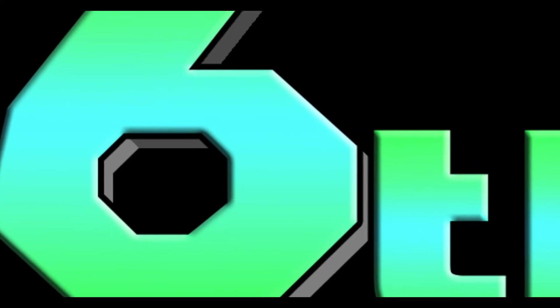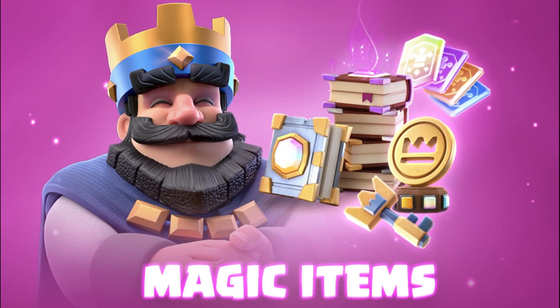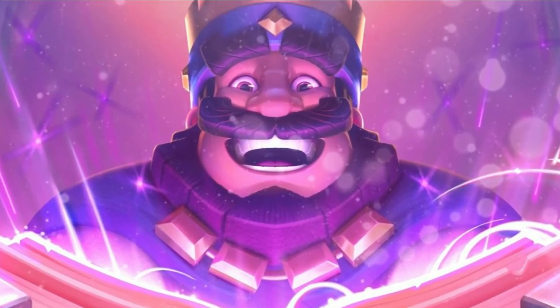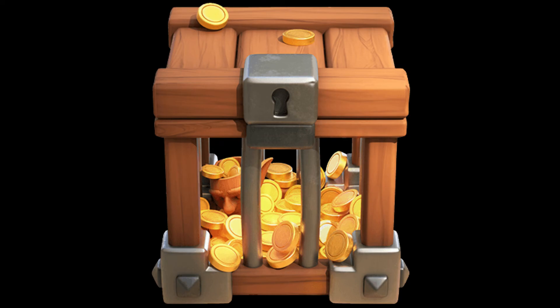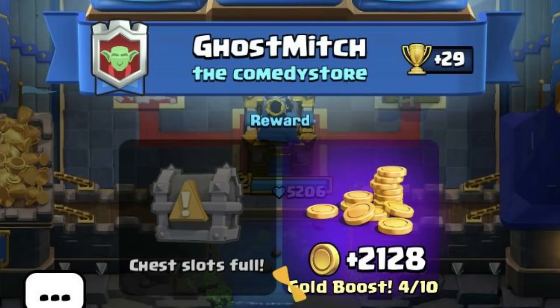The sixth and last thing you need to know is that the gold crates were only added because of the magic items. Basically with magic items being added in Clash Royale, you had the cards but not the gold to do the upgrade. So besides gold crates, you now get more gold from victories and also from the season bank.